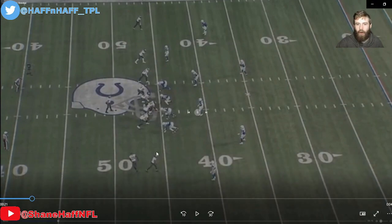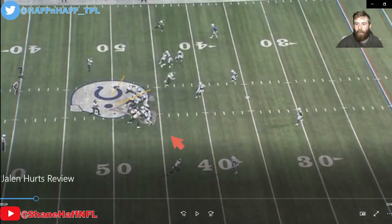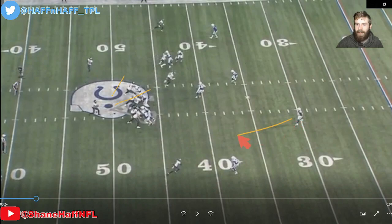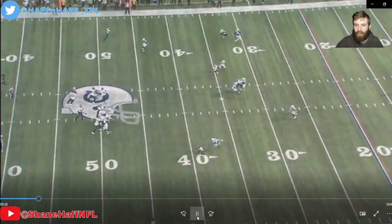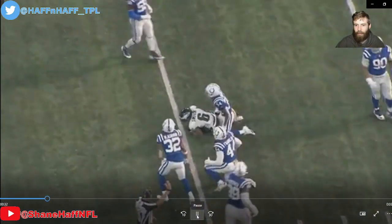Next play: motion into a four-by-one set, with just one wide receiver on this side — Devonta Smith. He's going to run a whip route, acting like he's going to break in. Notice at the snap, Hurts opens up to the four-man side first — he wants to make sure the safety isn't coming down. Then he comes back to Devonta Smith, who snaps off that route beautifully. Easy catch for a first down.